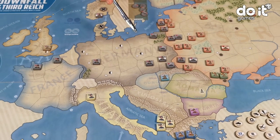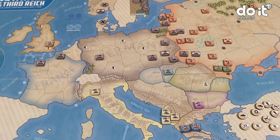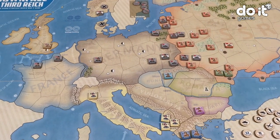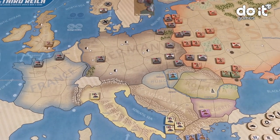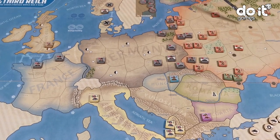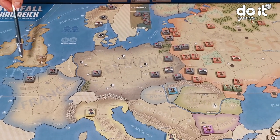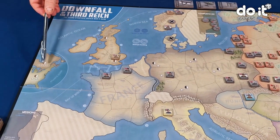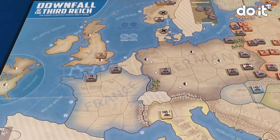But once the Germans start attacking the Soviet Union, the Soviet player can perform three actions instead of two. So at this point of the game, the Germans can do three actions, the same as the Soviet Union, three actions. And the United Kingdom, which is playing alone because the USA still haven't joined the war, can only do two actions.